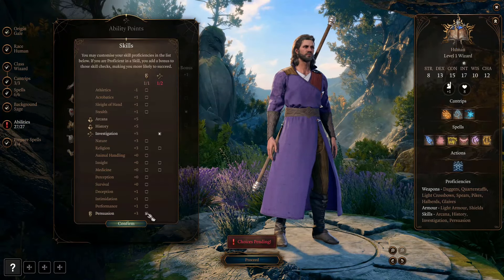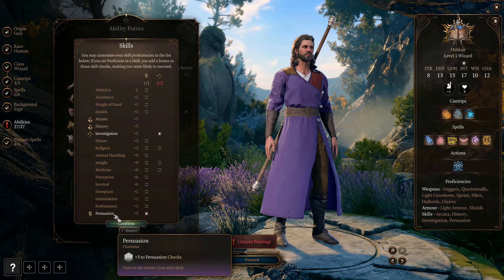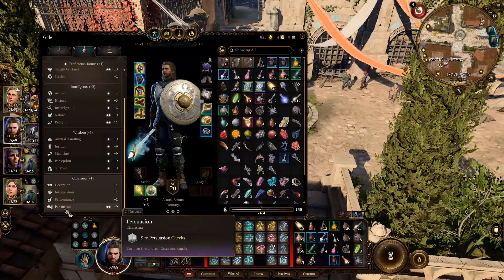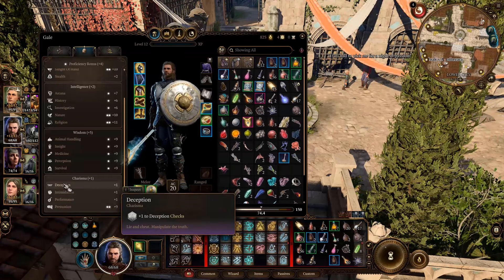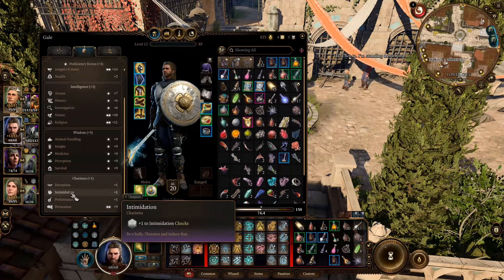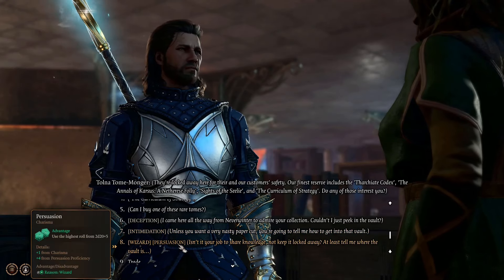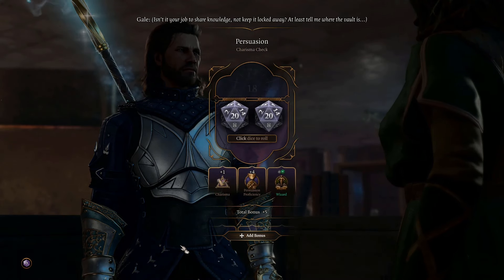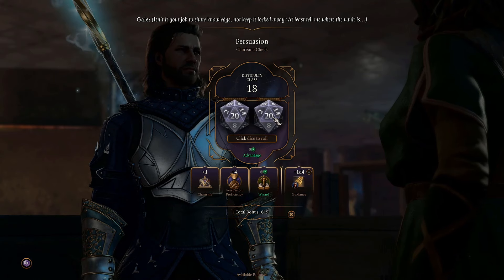Finally, Human is good for something! For this build, we will choose one from the Charisma skills. This pretty much determines what kind of story you are gonna create. If you want an all-time classic good character, choose Persuasion. If you want a trickster, choose Deception. If you want a frightful character, choose Intimidation. Usually when you need to make a Charisma check in a conversation, these three always show up together, so you only need one of them. And this covers Charisma for us.